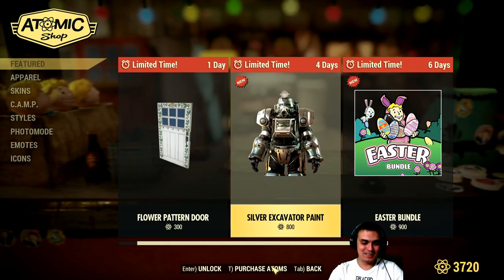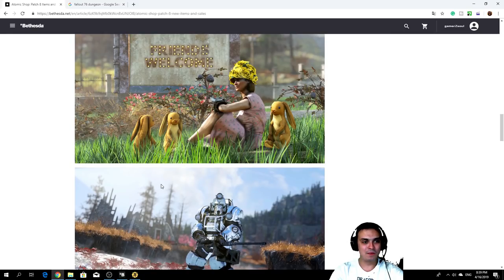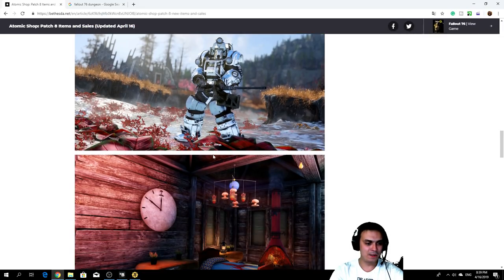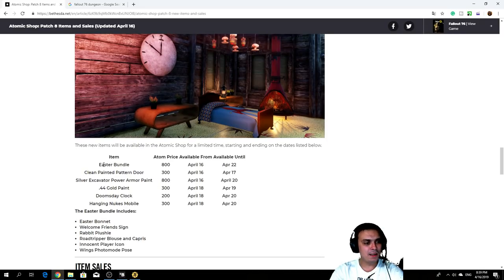Let's get back to the limited offers. That's the hat, those are the bunnies — I'm not even gonna get the bunny by the way, though it might look good with the Easter eggs. That's the good-looking Excavator paint. What's new here — this thing I didn't see in the Atom Shop before. We're gonna have to check something else in more detail. The Eastern Bundle price is 800 atoms — I guess somewhere a typo has been made.